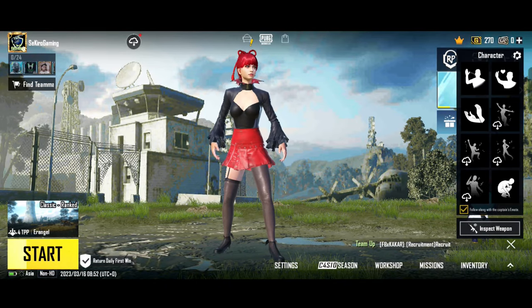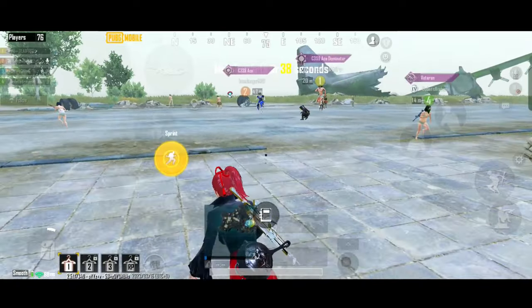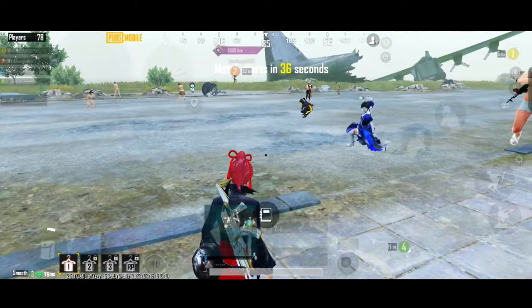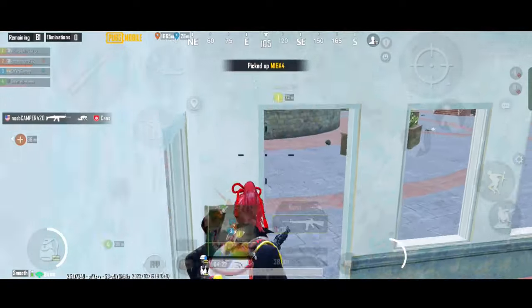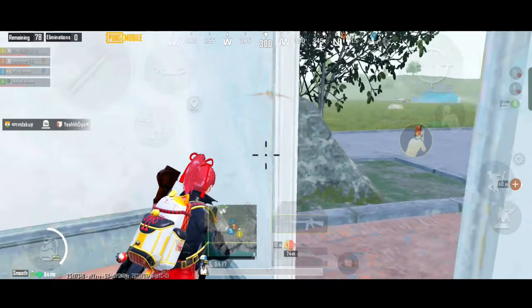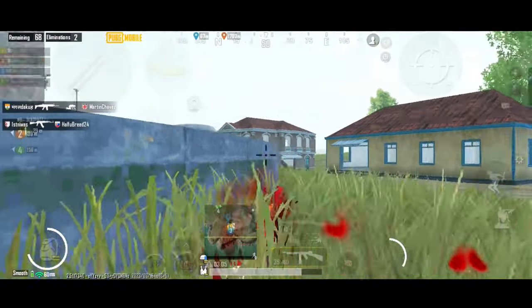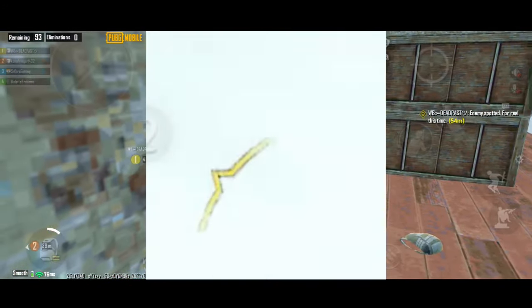Hello guys, welcome to the new PUBG Mobile clips video. The new 2.5 update is here, and with this update a new feature has been added where you can see display audio markers on your screen around the character. These markers will appear when an enemy is around you or an enemy is firing bullets on you or on anyone. These audio markers will be yellowish if an enemy fires on you.